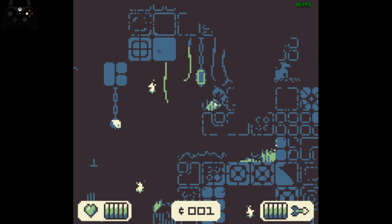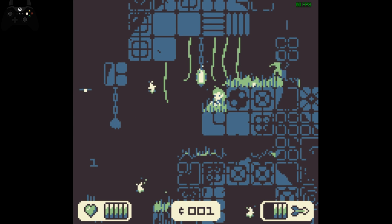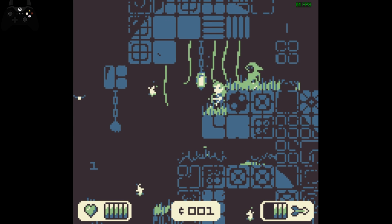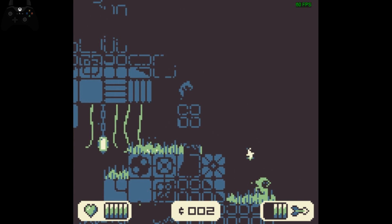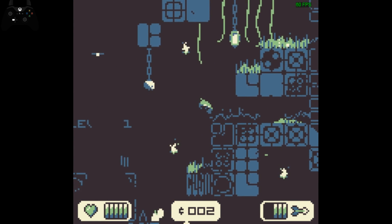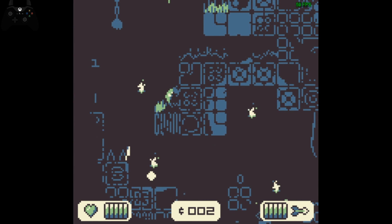Now here, this is a trick that I really like that I hope I can do correctly. We gotta line him up with this lamp and then you can bounce the arrow off the lamp. It's a nice little way to save arrows. I ended up wasting a bunch of arrows trying to do it, but that's kind of how this game goes.